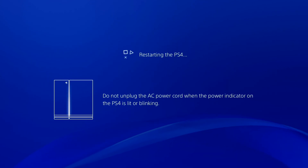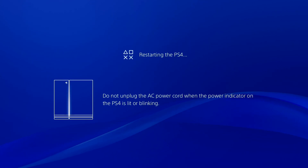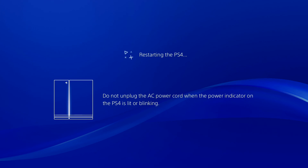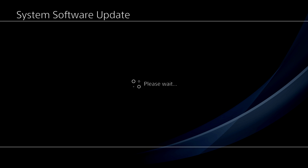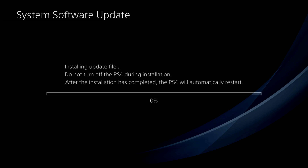If you don't see an update or you don't have an update or something else, what you want to do is go to safe mode. To go to safe mode, go ahead and close off your PS4 first, then keep holding the button until you hear two beeps. You'll get a black screen that says safe mode. Connect your controller to your PS4, press the PS button, and then go to update to update your system again from there.